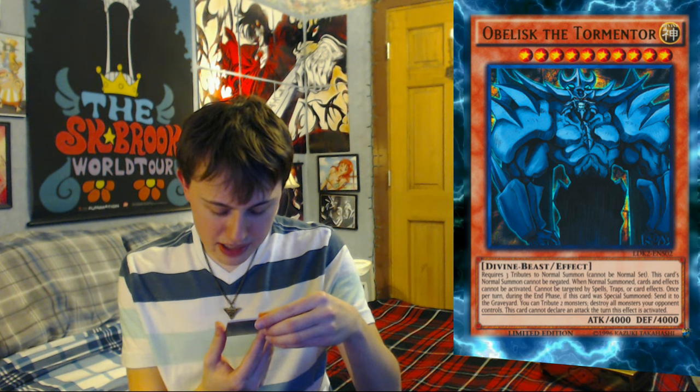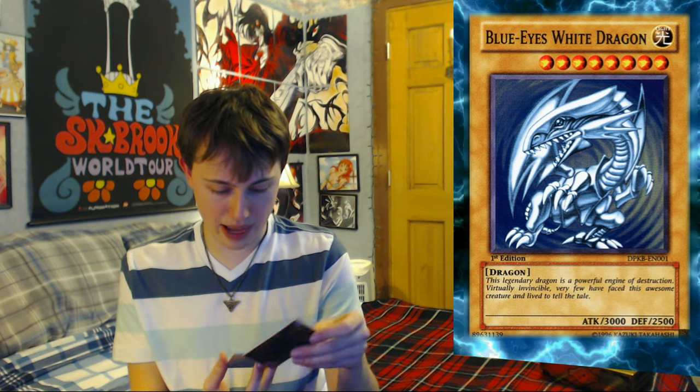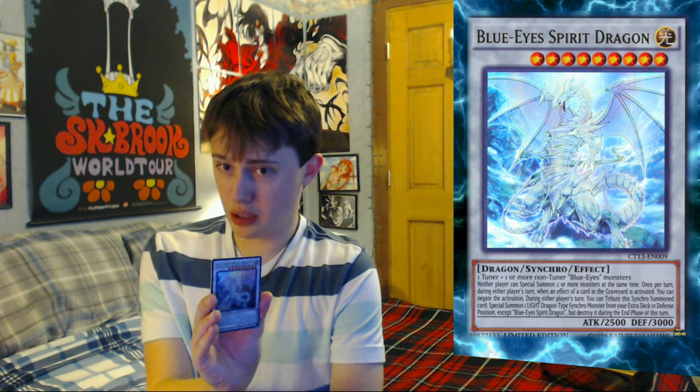So I got Obelisk here. It doesn't say anything about that whole infinity attack point thing, so I'm thinking they took that out. Blue Eyes White Dragon — I'm making a coffee table out of these, so I need as many as possible. This is the original Kaiba artwork from the first episode of the series. Blue Eyes Spirit Dragon — synchro card, this is a new one.